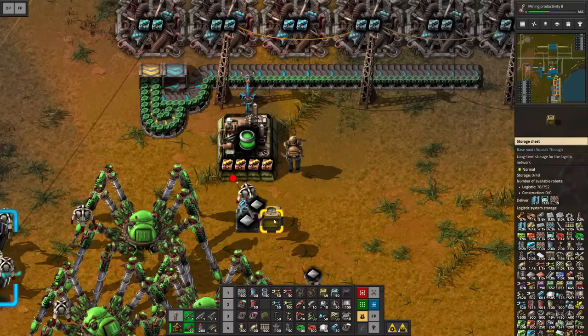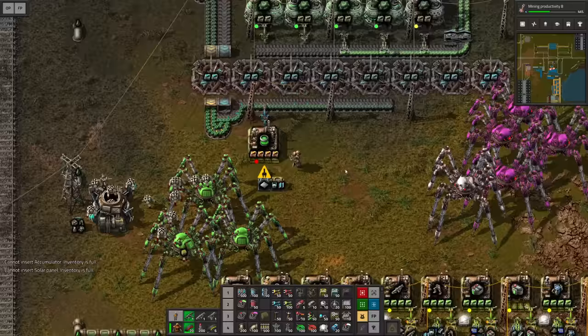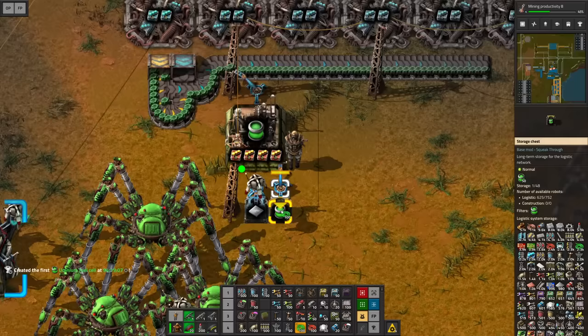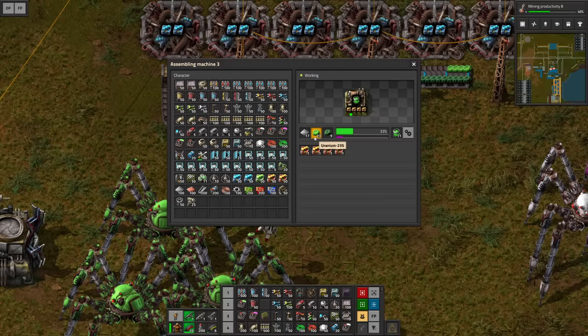I just made a mistake there — I still had a bunch of accumulators and stuff queued up. No problem, I'm gonna take that back and put it into my spidertron for now. I'm gonna input the uranium myself for the time being and now we are creating the fuel already. Let's store at least 500 of these — I'll set that in the filter. It's gonna craft 500 and then stop. Wow, this is creating a lot of fuel cells in a short amount of time with just a few materials. I don't think we're gonna need more than one machine.